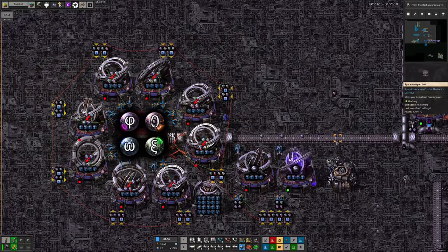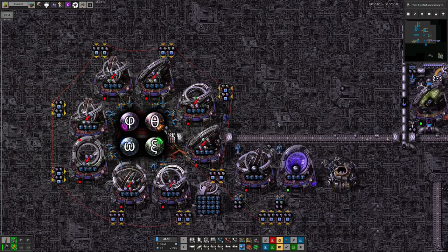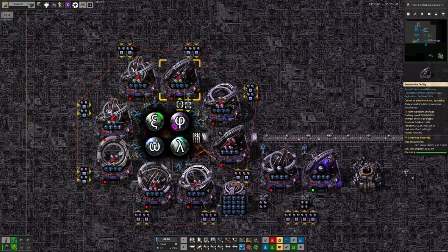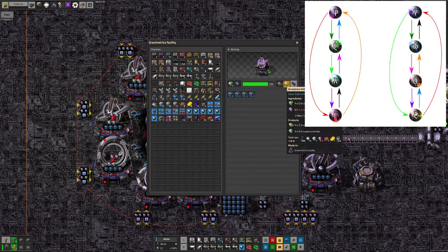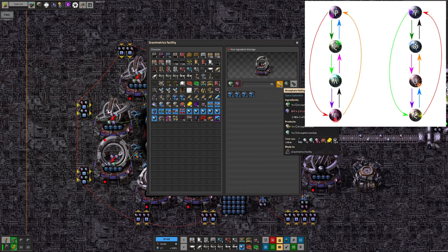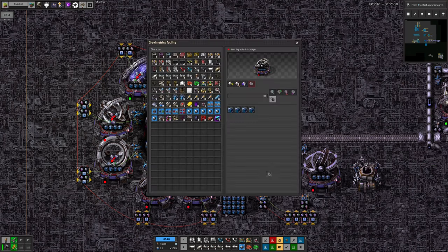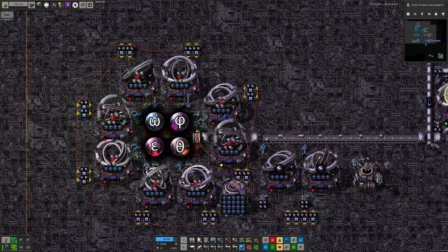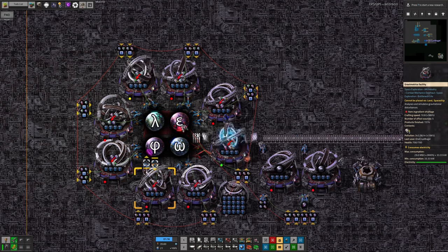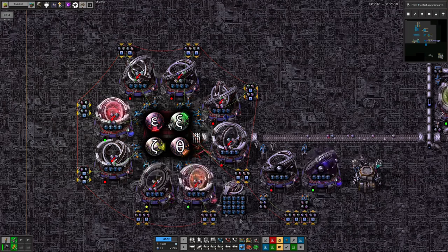I go into a lot more detail in the arcospheres tutorial video. You have two types of recipes: there's eight folding recipes around the outside, each taking in two arcospheres - for example a xi and a gamma - and producing a zeta and a lambda. Then there are two inversion recipes which take in four types of arcosphere and output the other four. Using just the folding recipes, you can't get from any combination to any other combination, but if you include the two inversion recipes as well, you can go from absolutely any combination to any other.